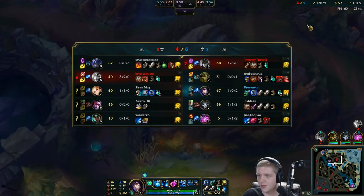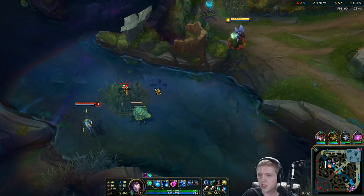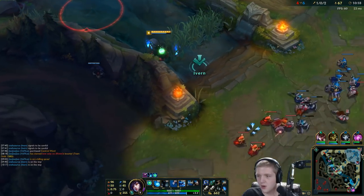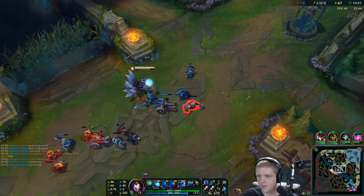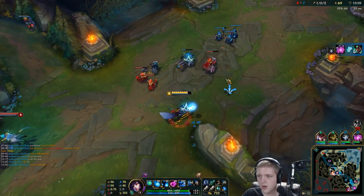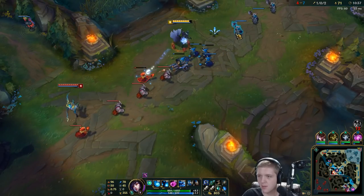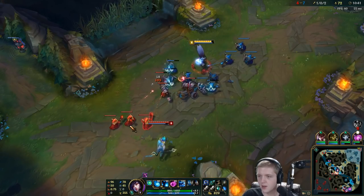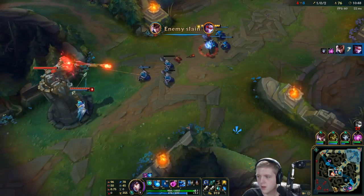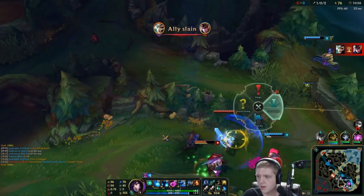My ultimate is back up. Lux still has her barrier so we're not going to worry about killing her. Every time I leave lane I make completely sure I push the wave out first. I don't know where Riven is, otherwise I'd try something with my ult — better safe than sorry. I'm picking up the Bilgewater Cutlass now. This has the same fundamental use as the Gunblade active — we want it for the slow, because the slow makes it so much easier to land charm.